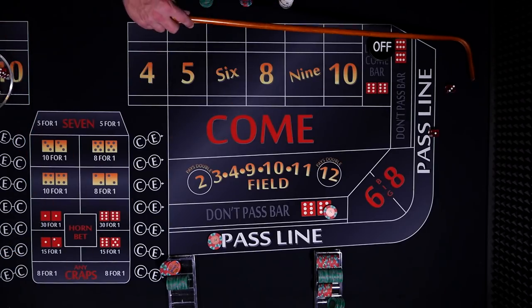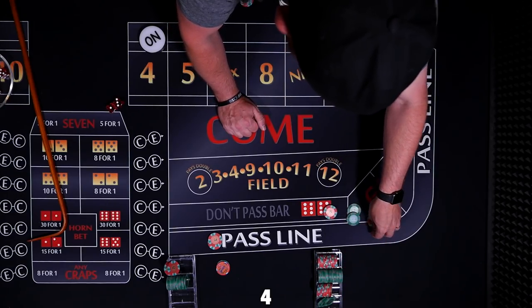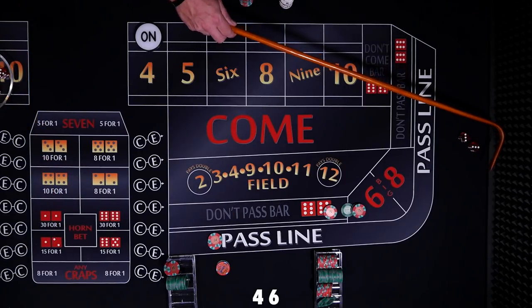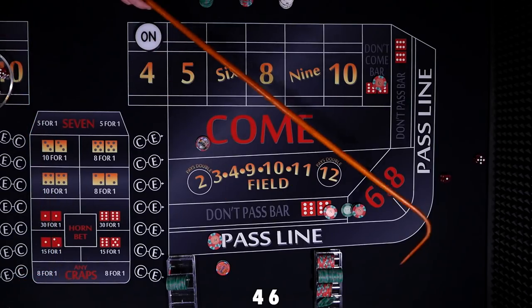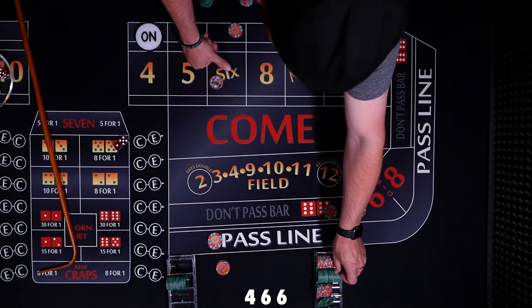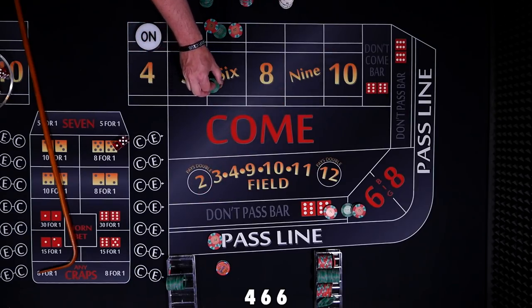Coming out — four easy, four is the point. We're going to bet $30 to win $60, and $60 to win $30. Six the hard way — this will travel behind the six, inside the six. Drop the dealer $60 to lay odds, and this player is going to take $50 in odds to win $60.